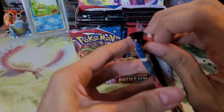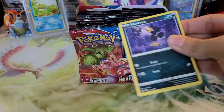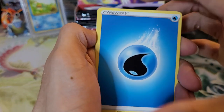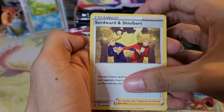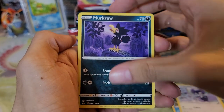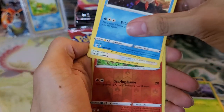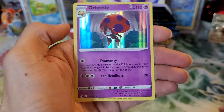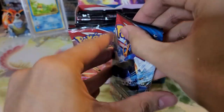Through the booster box you'll probably get an idea of all the commons and uncommons. Let's see how many hits we can get from the whole box. We have a Water type energy, Cramorant, Swordward and Shielbert, Indeedly, Murkrow, Cubone, Scatterbug, Corphish, Glameow, a reverse holo Sizzlipede, and an Orbeetle holo — pretty cool holo, we'll put that to the side.